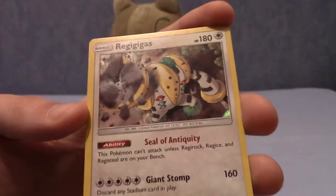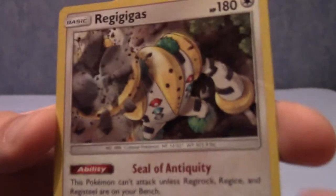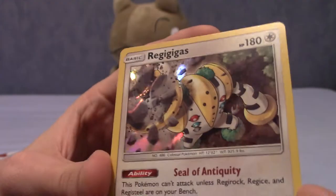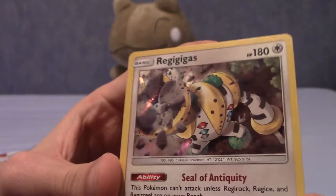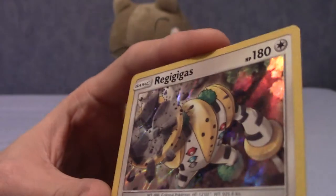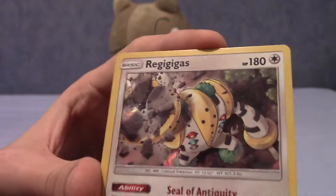Quick update: Regigigas is actually a holo. It's a very subtle holo and you can only see it at certain angles, but while putting it away I did notice there was a shine to it. A bit subtle, but that is pretty cool. Anyway, on to the next pack — definitely digging some of the art there, the Haunter was particularly cool.